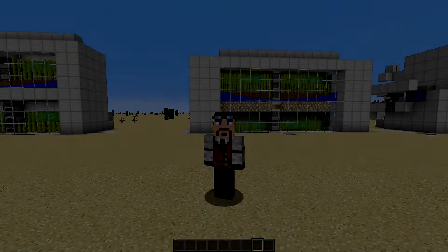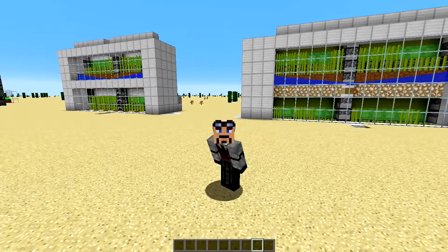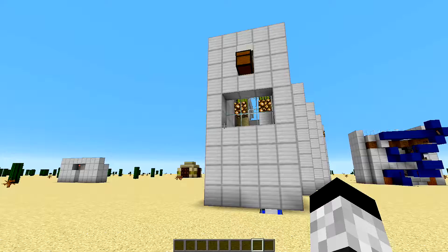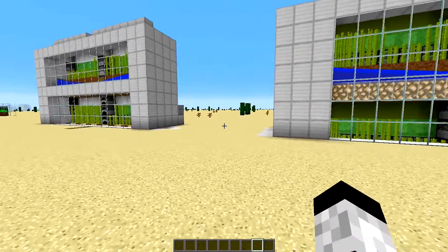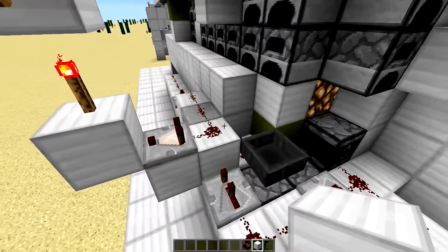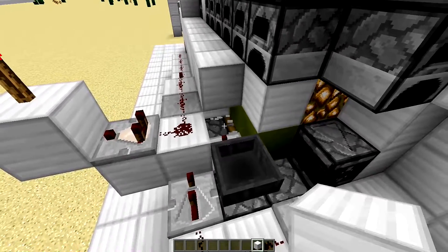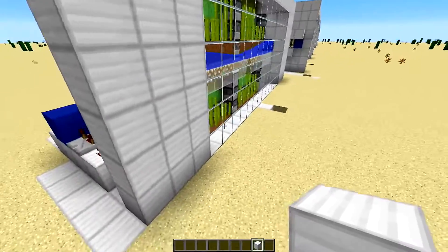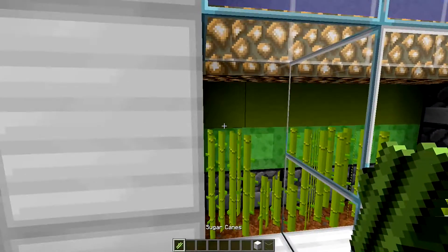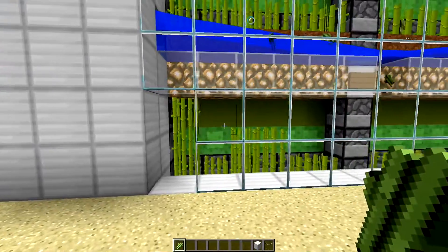This is just a quick little update on the sugarcane farms that you see behind me. I'm in 16w43a — these will not work right now because of a certain change that's happening in Minecraft. If I do this, you'll notice that this one right here does not go off.